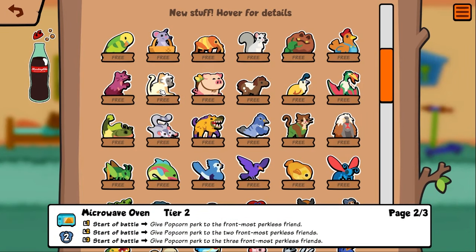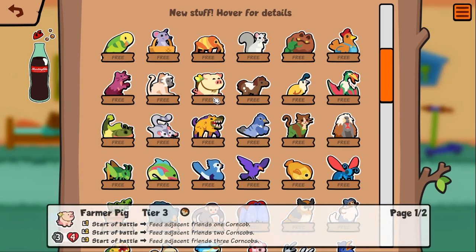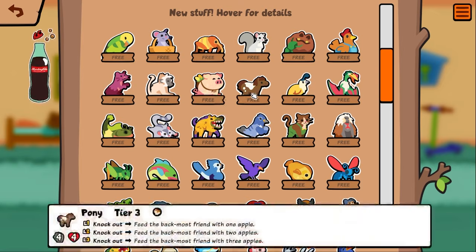Vervet — I don't know what this animal is — summon level one microwave, that's a new toy. Start of battle, give popcorn perk to the front-most perkless friend. That's pretty good. Farmer's pig — feed adjacent friends corn on the cob. A lot of food synergy being added. Pony — knockout, feed the back-most friend one apple, up to three apples. That can go crazy, you're just giving stats to the back guy.